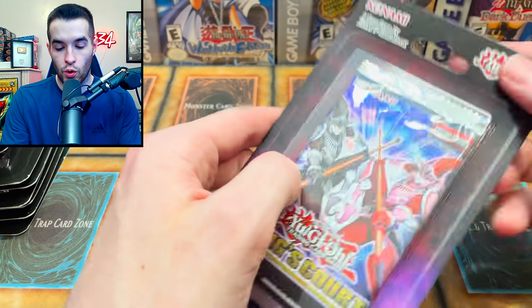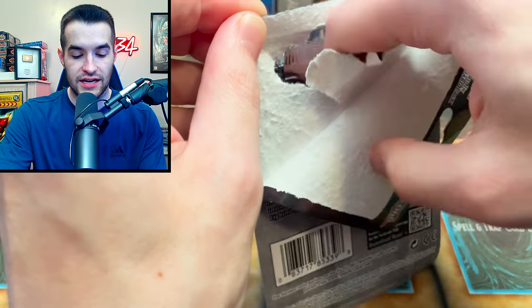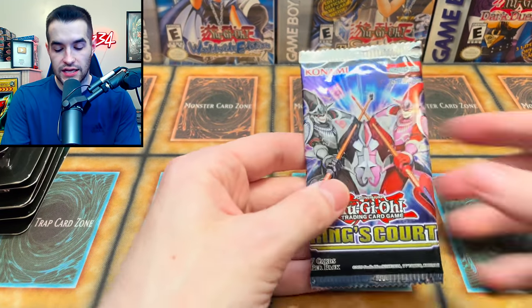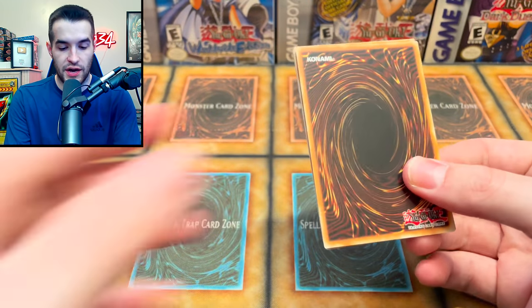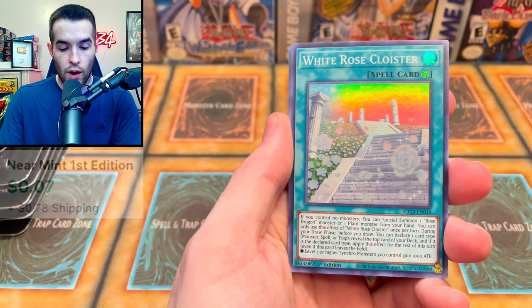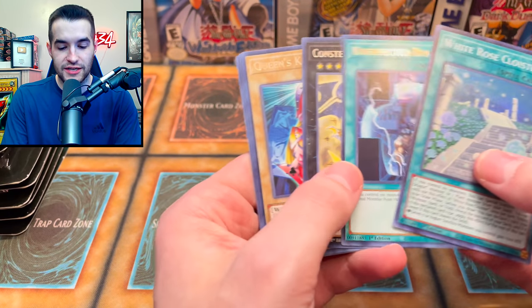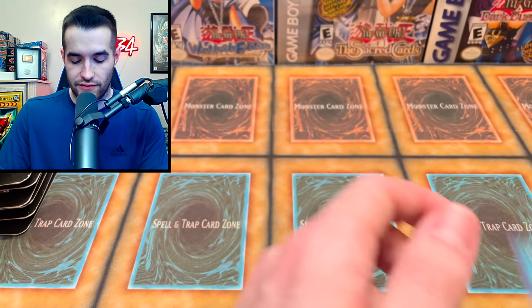We have a King's Court. We did pretty well with this set when we opened it up before, but last time we didn't pull anything. Let's see if we can pull a Collector Rare, a God Card, anything like that. It's a Collector Rare set. We got Cloud Castle — unexpected. Then Unexpected Die, and Zolga. Very cool.